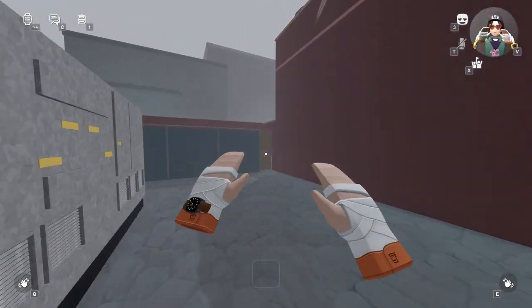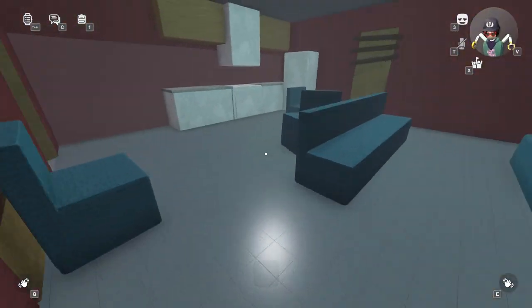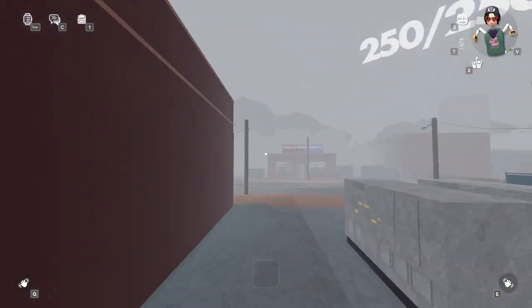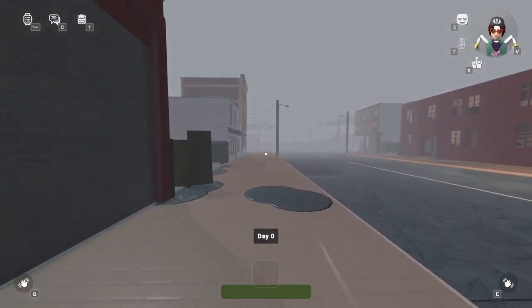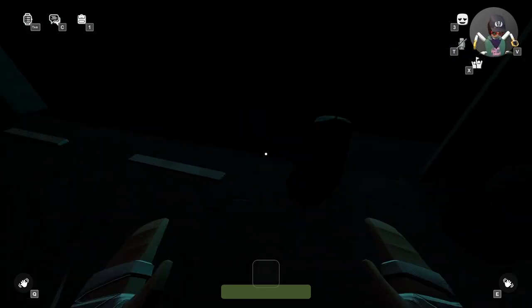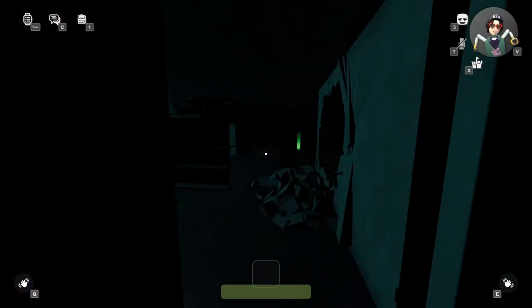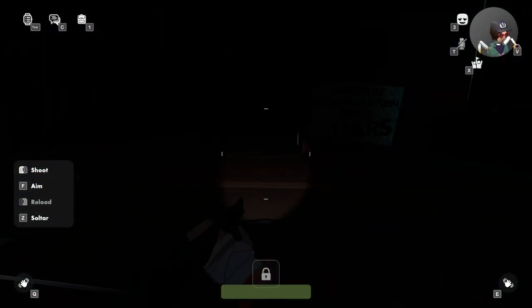Now go into this building right here and hop over the fence. Go in here, turn left, and collect the fuel. We're basically going to be crafting a flamethrower that we'll use throughout the entire game. Run out, take a left, keep going straight forward — it's kind of dark — and here's the second part right next to this garbage management area.